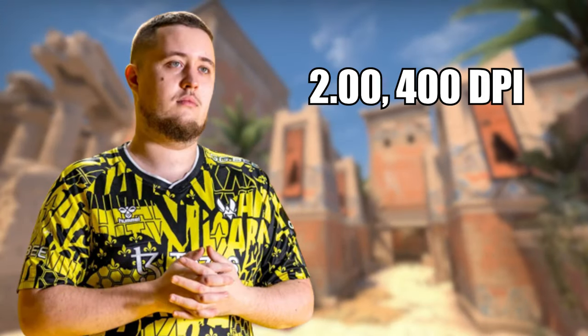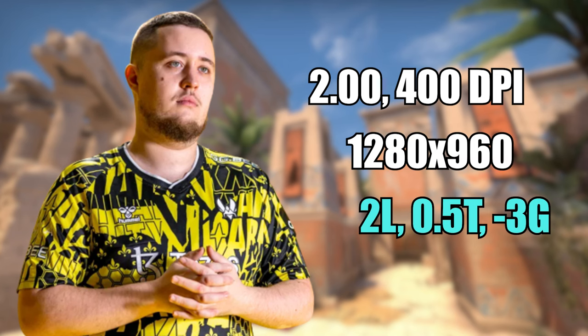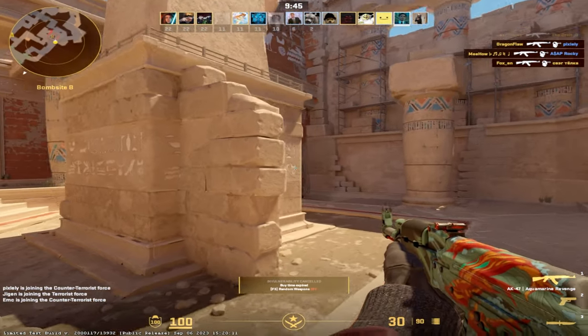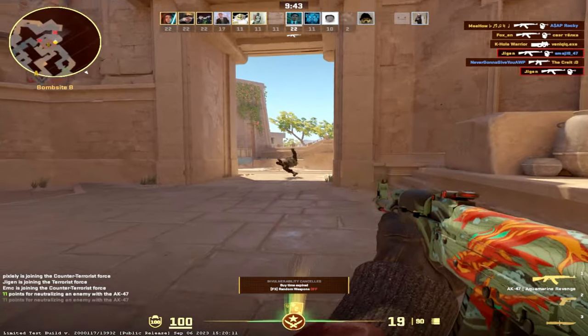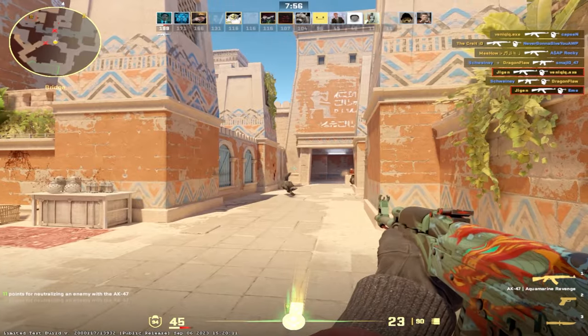First up we have Xywu and he plays on 2 sensitivity on 400 DPI. He uses 1280x960 and his crosshair is 2 length, 0.5 thickness, minus 3 gap, and he uses the cyan colour. I had high expectations going into the deathmatch as Xywu is one of the best players in the world, so I was excited to try out his settings — and I wasn't disappointed.